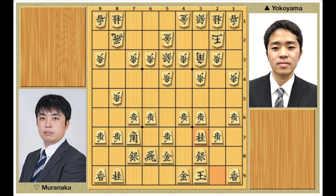The primary objective of the Fujii system against Anaguma is to initiate a rapid attack before the Anaguma is fully enclosed. With this move, Yokoyama makes a threat of knight to 4-5, forking bishop and silver. So Muranaka defends with pawn to 4-4. And Yokoyama proceeds with pawn to 6-5, a big move that activates both the bishop and the rook. As an example, after king to 1-2, Yokoyama could play pawn to 4-5, making a severe attack.